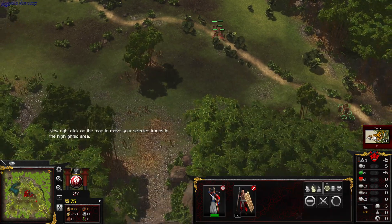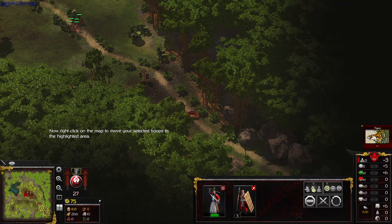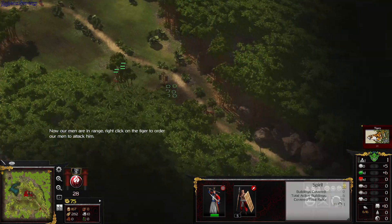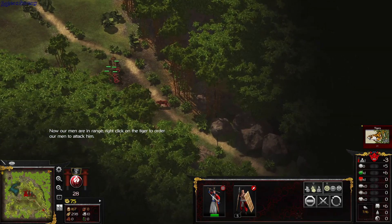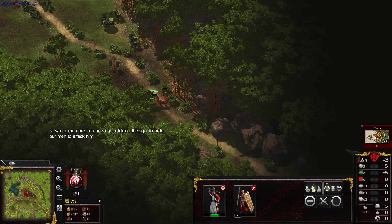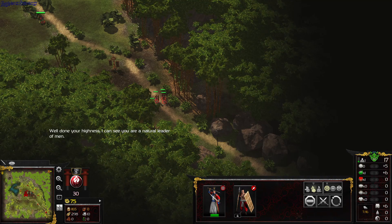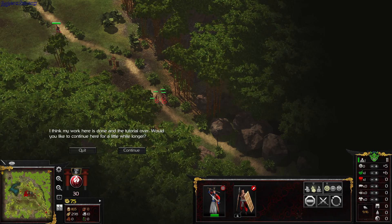Let's kill that tiger and restore calm to the castle. Select all your tribesmen. Now right-click on the map to move your selected troops to the highlighted area. Now our men are in range. Right-click on the tiger to order our men to attack him. Well done, Your Highness. I can see you are a natural leader of men. I think my work here is done and the tutorial is over.